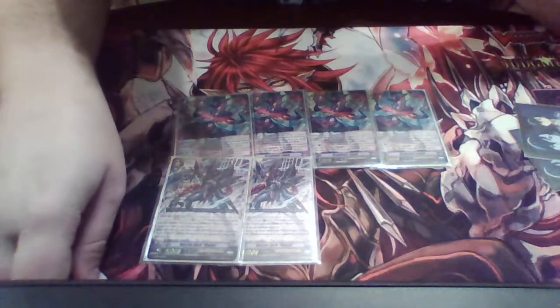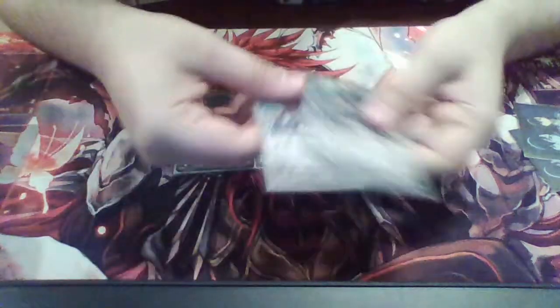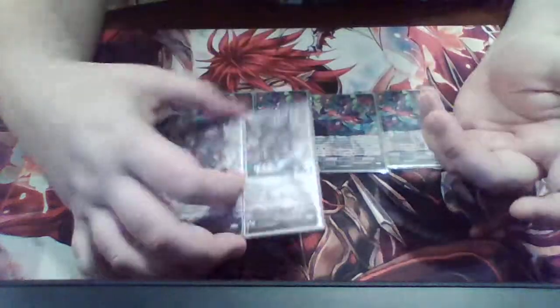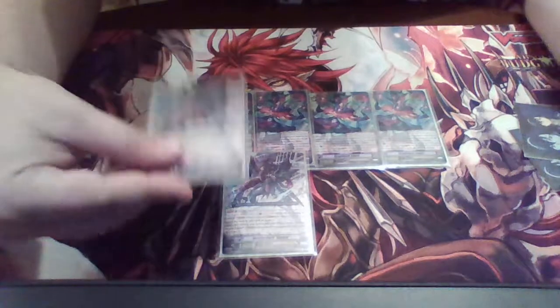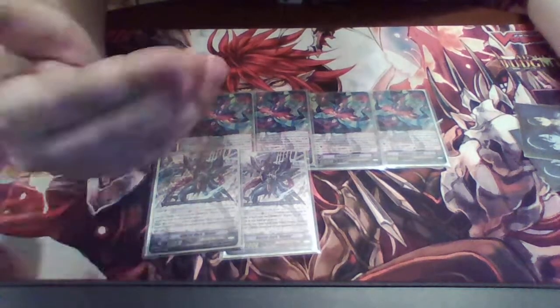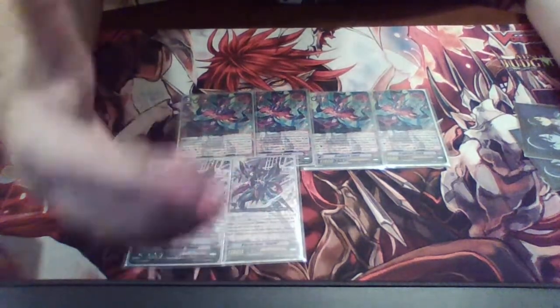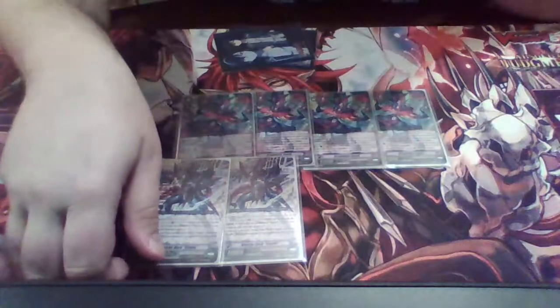Next, two copies of Blaster Dark Diablo. He's in here mainly because this deck counter blasts quite a bit and I really could make this Claret Sword — I would except I don't know where I put my Claret Swords. It does make sense to play this right now as much as I hate to admit it, because if you're on him and you can't stride and don't have another grade three, you can at least discard any card from your hand and go into one of your Diablo strides.